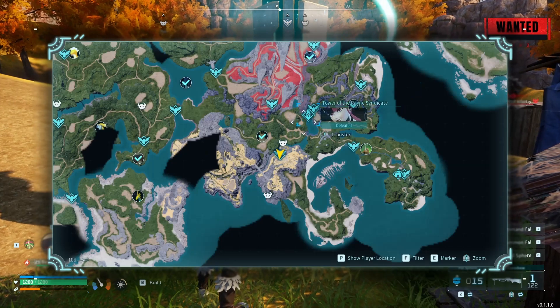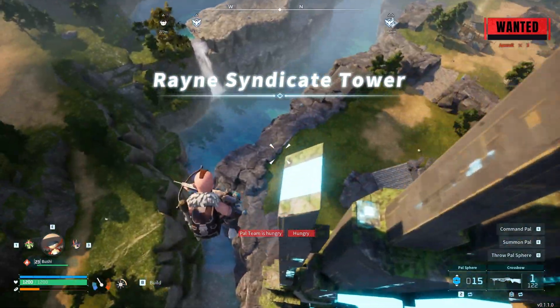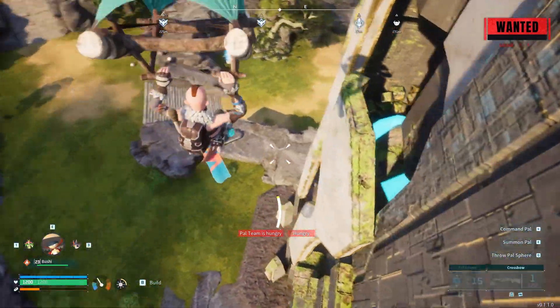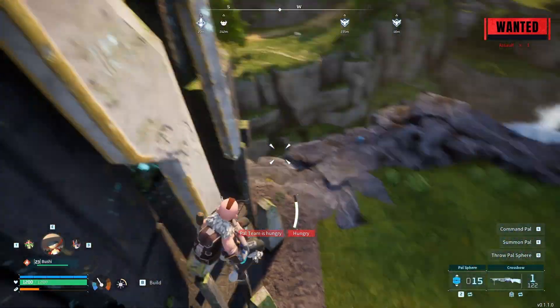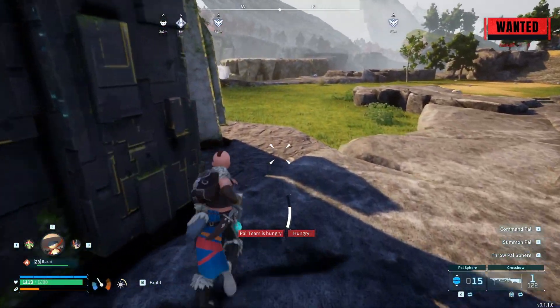Next, travel to the syndicate tower of your choice. I chose the lowest level tower as it is the easiest, but any tower will work. The higher level the tower is, the higher the risk, but also the greater XP reward.